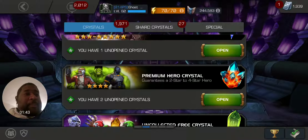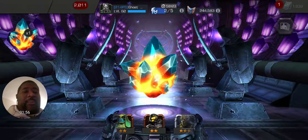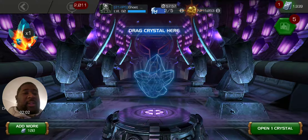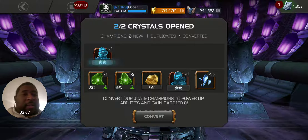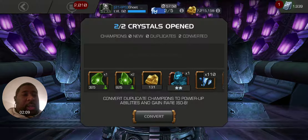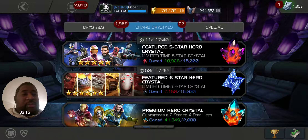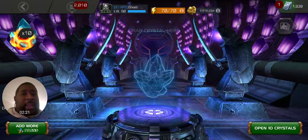First things first, going to open up the PHCs. We'll spin one, pop it — gonna let it spin long. Really looking for just some four-star dupes if at all possible; three-star dupes would be nice as well. Starting off with Yellow Jacket, I believe — yeah — and then we'll open this one. That's another Ultron, cool. So we got those out of the way.